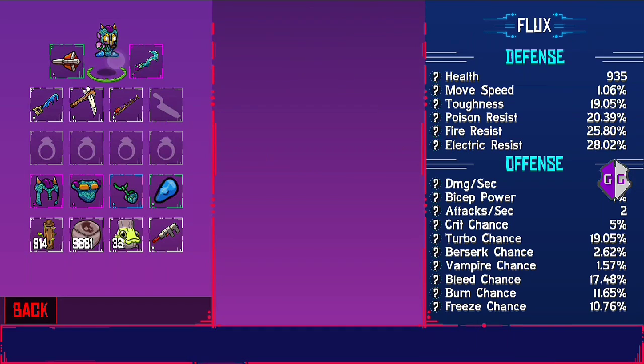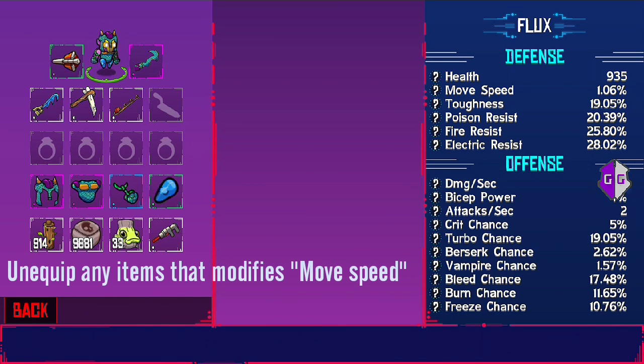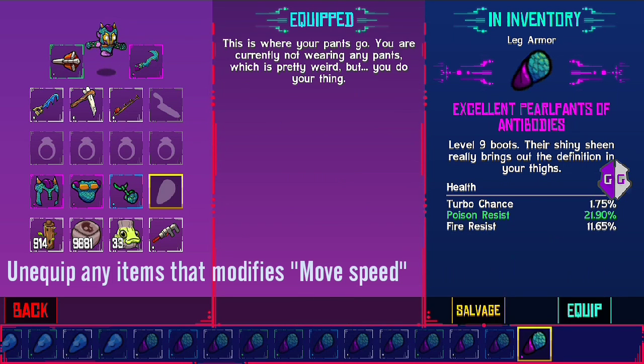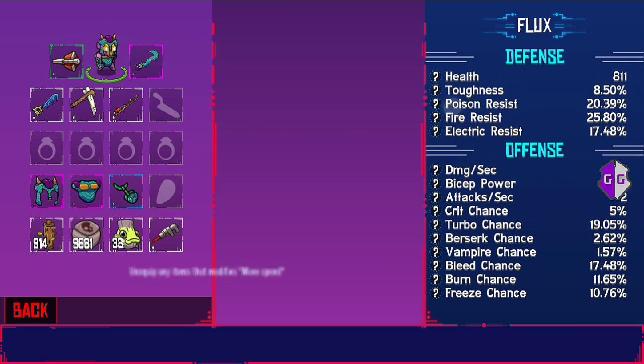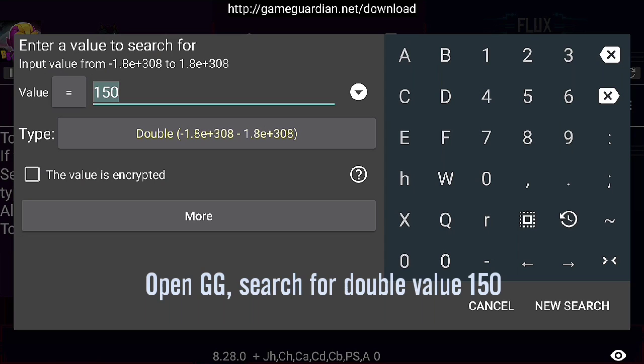First of all, let's check out this little guy. The moving speed is right now at 1.06. I actually want it to be zero, so first of all, this is the item with the modifier — move speed. Equip it. I got no moving speed at all in here. That's not really what we want, but if you search for double value 150...